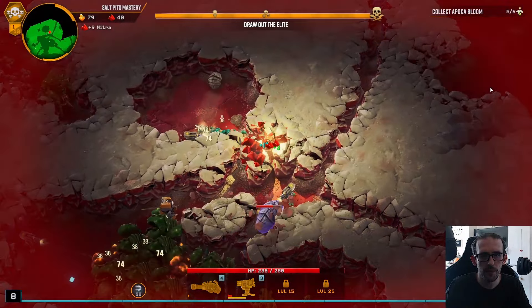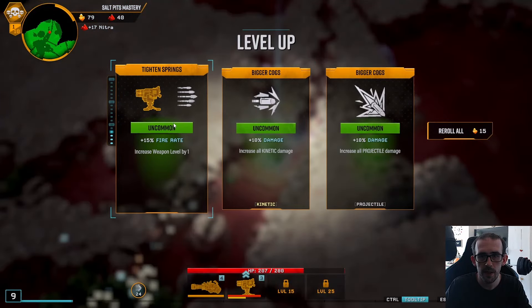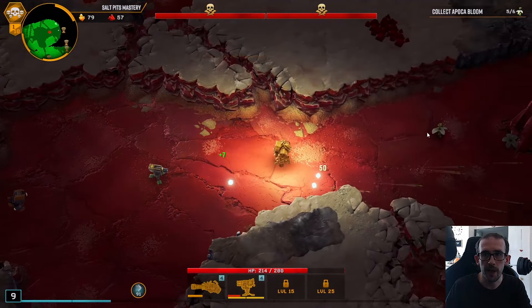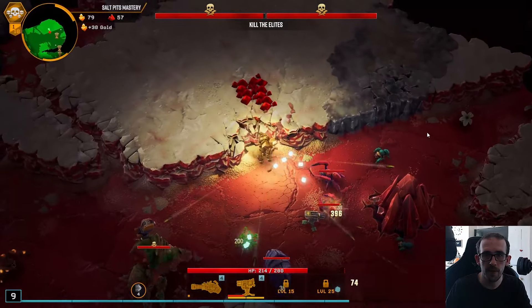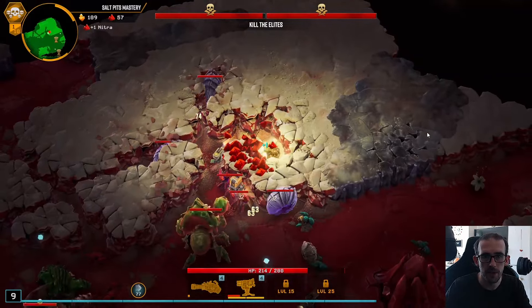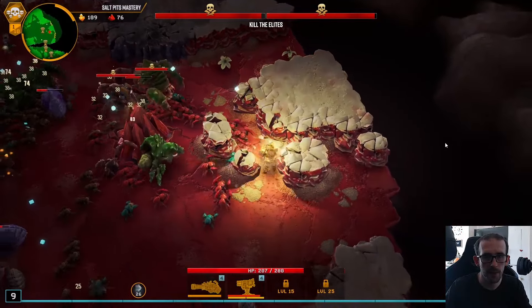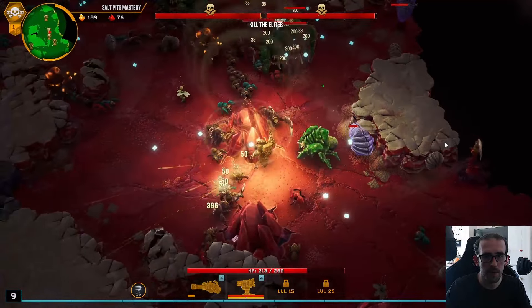There's one more nitra patch after this one. We accidentally dug through to some bugs — we need to get out of here. More fire rate — 22.5 fire rate as well. More nitra and the last flower — good. That rolly boy was having the time of his life there. Now we really need to get some levels. There are a lot of bongo rocks — we can maybe use those to our advantage.